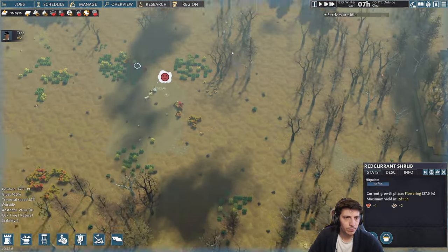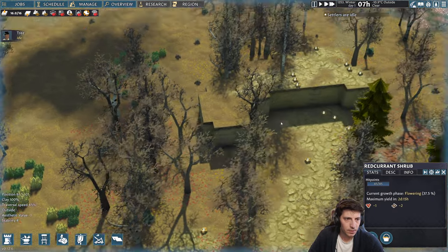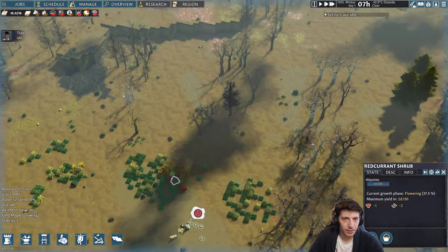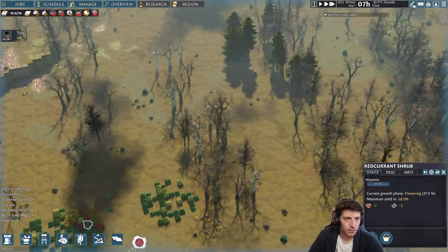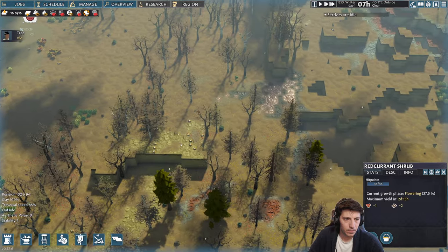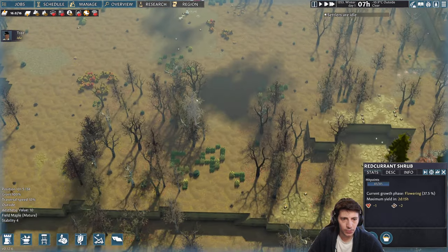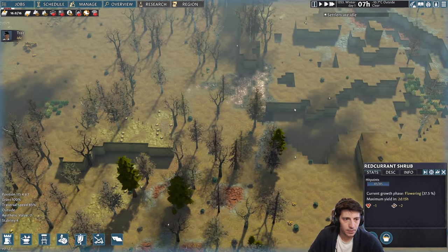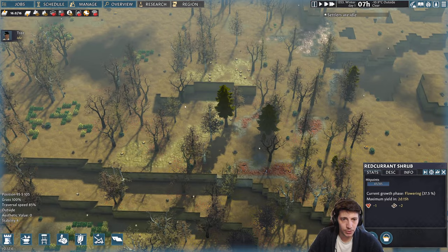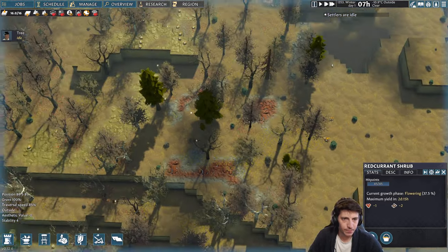This seems cool. Let's go ahead and move down this way — we'll move into this little area over here and start building something. We could maybe even dig a trench all the way around here, as it's already pretty much started, and then we could have a drawbridge or something of that nature. This seems perfect actually.